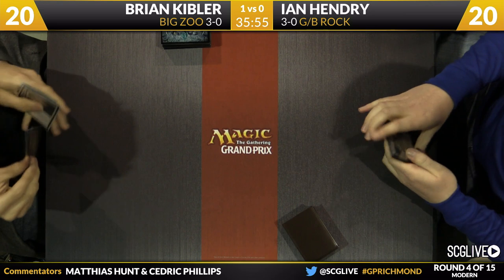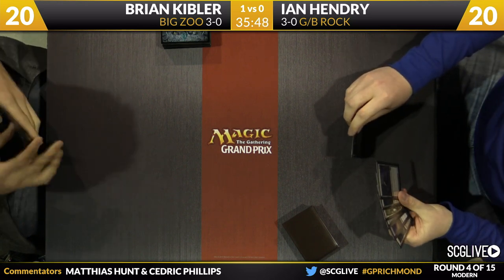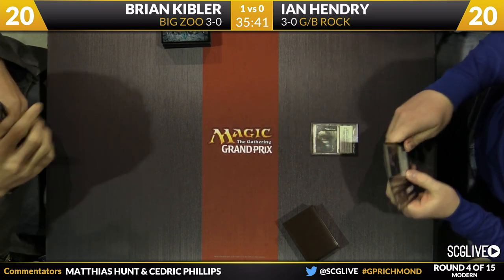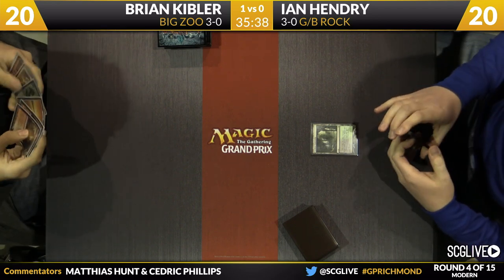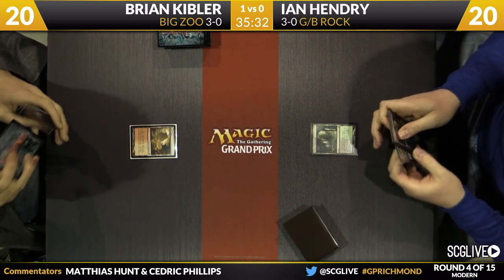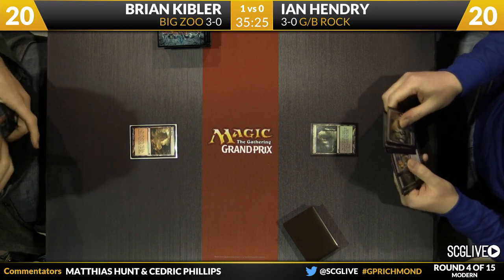Kibler has a Blood Moon in his hand — we had a feeling he might board that in, and he does, and he's going to keep his hand. Hendry is going to play a Verdant Catacombs and pass the turn. Kibler will take a draw — he's got a couple copies of Arid Mesa and Plains. Looks like he's just going to play the fetchland and pass the turn back over to Hendry, who draws another copy of Dark Confidant. This is really going to be a grindy game.